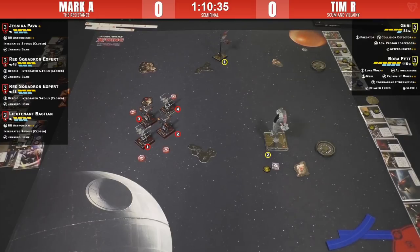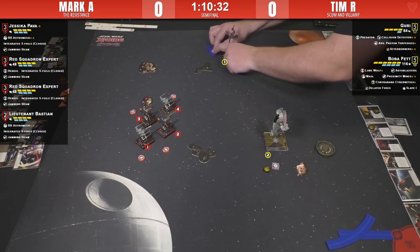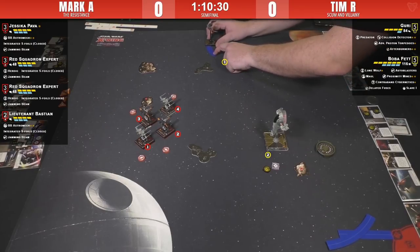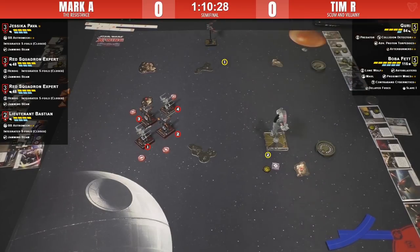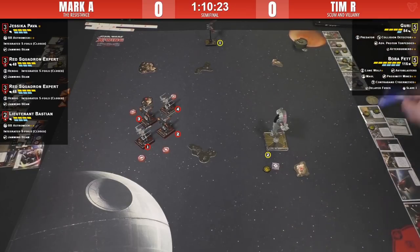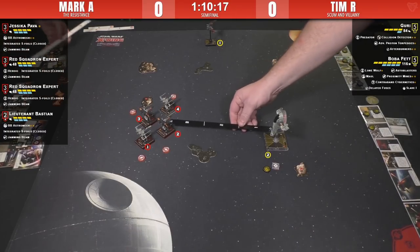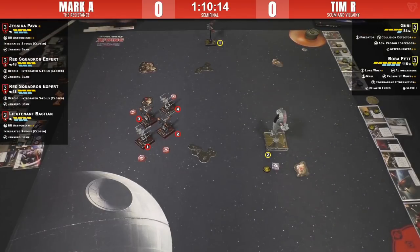If that's what he does, then number four might have a shot. Interesting — he's foregoing the shot. That leaves his dial much more open for next turn, giving him way more options. His hard one, hard two, a bug-out option — lots of choices. And it forces Mark to pick: do you go after Boba, or do you continue to commit on Guri?